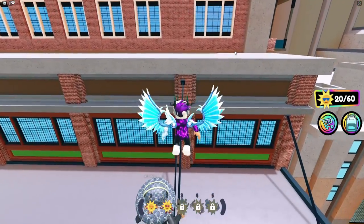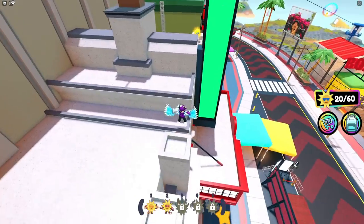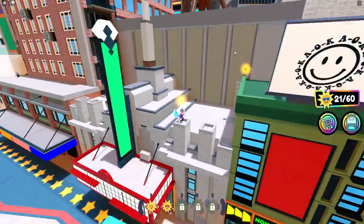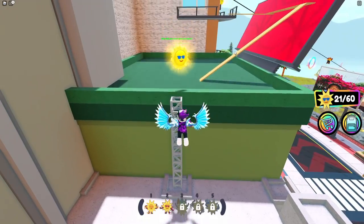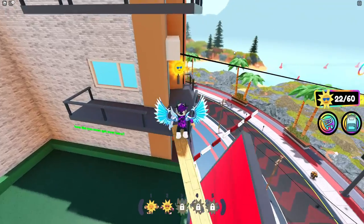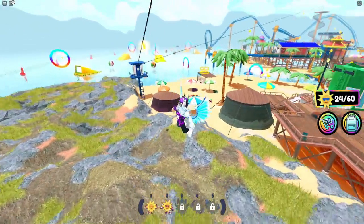I think there are some more across here so we're going to go there right now. There is one up here and just over here. I know there are a few up here. We're going to use this wooden beam to go all the way over here, and now we can actually ride the zipline. Hold E to ride the zipline — this will allow you to go ahead and claim more.